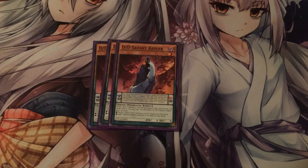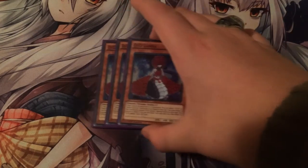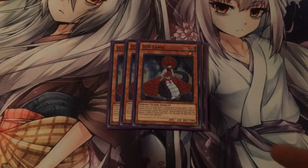Next, you run DD Lamnia at three. DD Lamnia is really good — it's the new tuner we've gotten for the DDs. If it's in your hand or graveyard, you can discard a Dark Contract or DD monster to special summon it. This is really good because if you used it for a synchro summon and it's in your graveyard, you can bring it back out. But after you activate that effect, it gets banished, which is kind of a bummer.